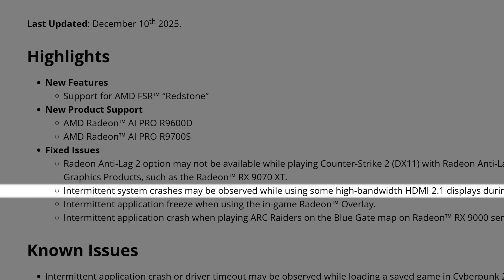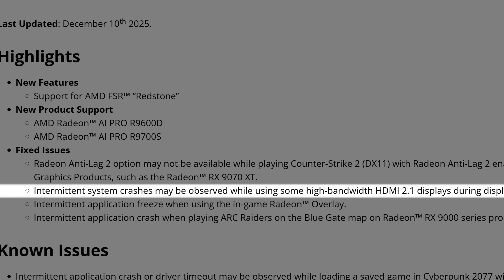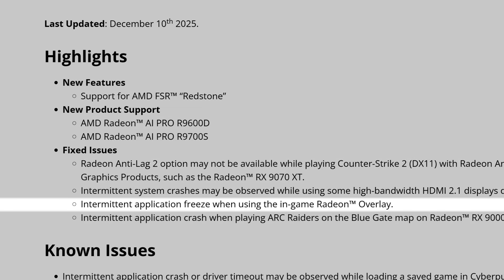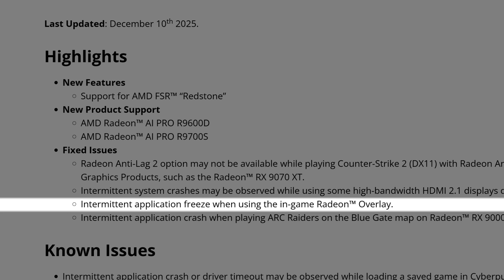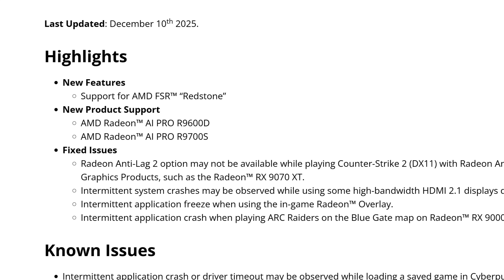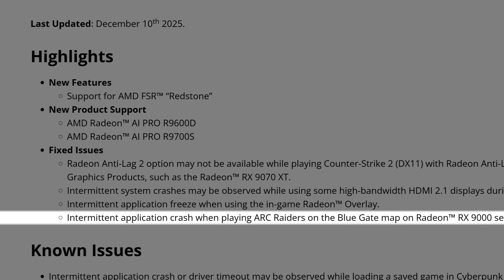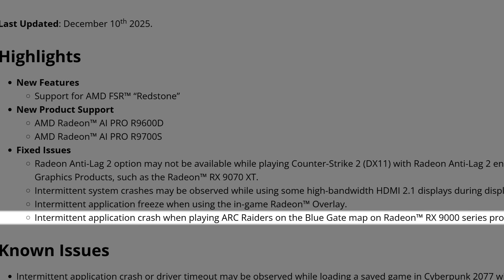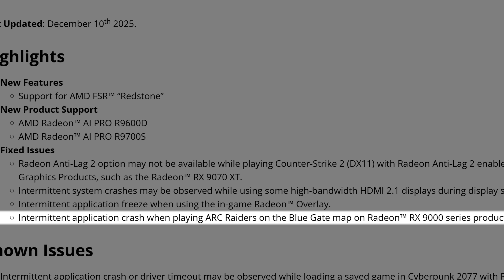Another fixed issue: an intermittent system crash observed while using some high-bandwidth HDMI 2.1 displays during display standby. There's also an important fix for intermittent application freezes when using the in-game Radeon overlay — so if you want to use the overlay, the freezing issues appear to have been fixed, though leave a comment if you can confirm. The last fixed issue is an intermittent application crash when playing Arc Raiders on the Blue Gate map on Radeon RX 9000 series products.